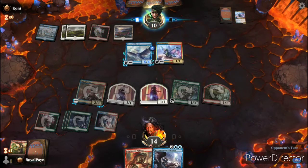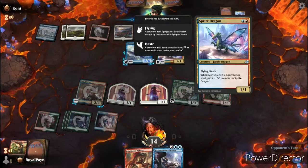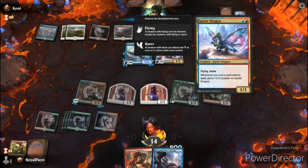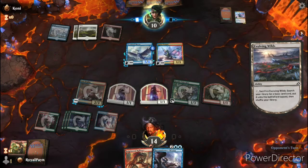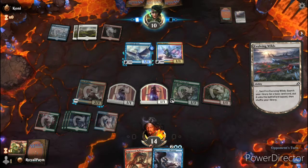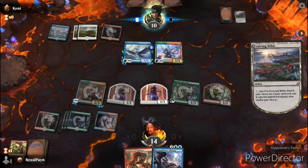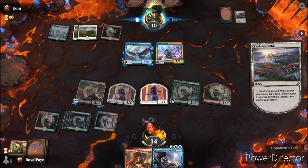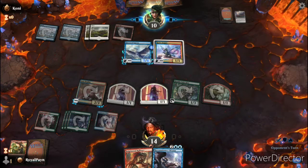Sprite Dragon — just a one-drop flyer with haste. I like looking for non-creature spells, so it's a pretty decent card. It's just a little bit niche.